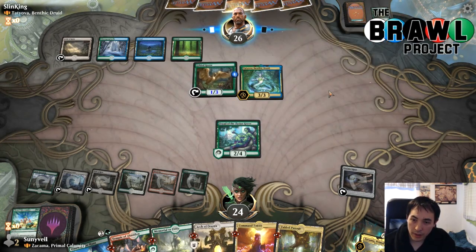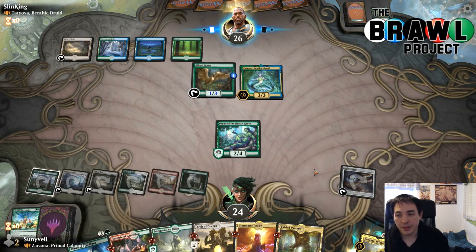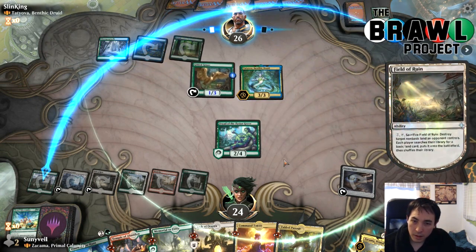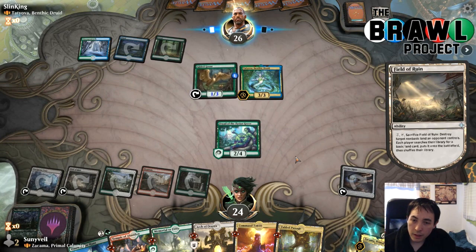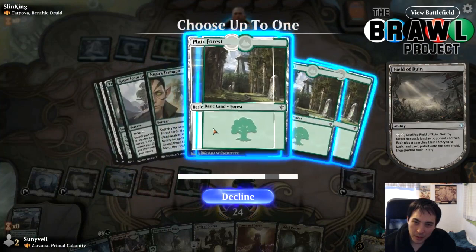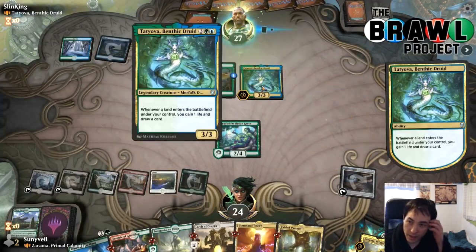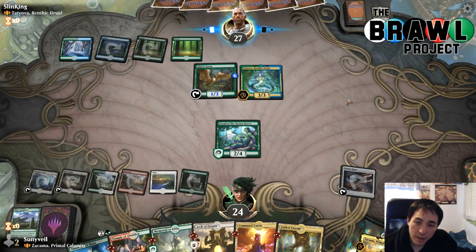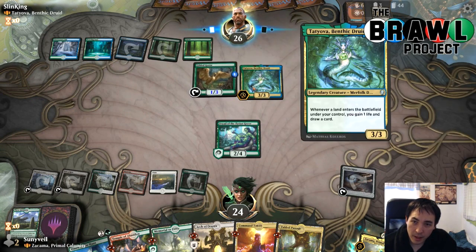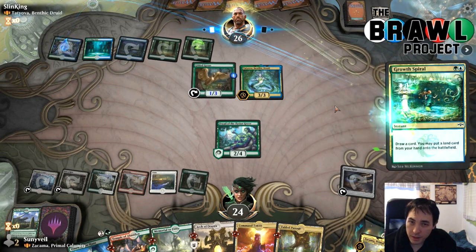They get to draw a card from Tatiova when they do that. They have to leave up mana, otherwise if they tap out I just play Zakama and shoot down all their creatures. They tap out — that's pretty good. They don't have a land! Okay, that seems very good for me. Land, land, Zakama, untap everything. They're going to un-summon on the stack. Never mind — they're not. Kill Tatiova. Kill the Goose. Gain two life. They respond with Dive Down — you've got an answer to Dive Down.